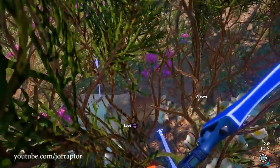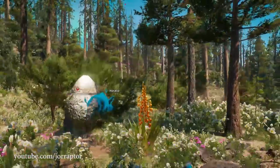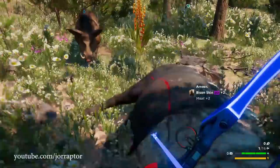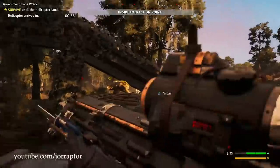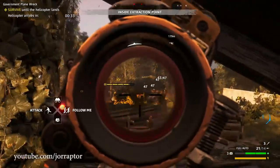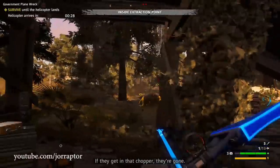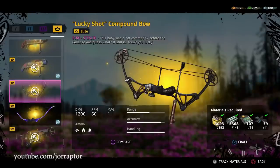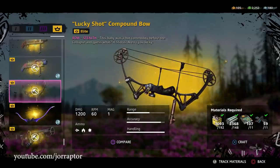Since animals have more health in New Dawn, what you can do is first shoot with your regular weapon to drop its health, then switch over to your bow to deal that final 1200 damage, and run away with two pelts. I use the blood dragon bow because it looks awesome, but you can also craft the regular elite compound bow with the same stats requiring less crafting materials. But let's be honest - you want to have that blood dragon bow.